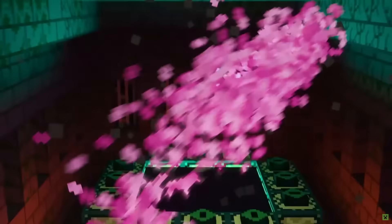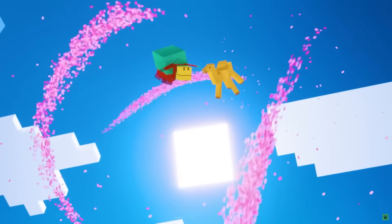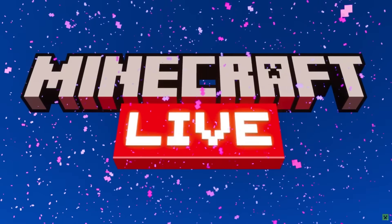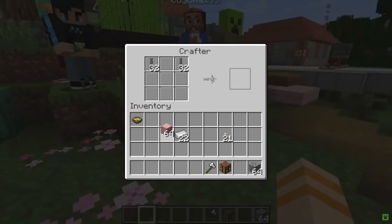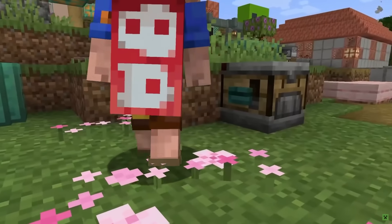Minecraft Live just wrapped up so now we know what will be in Minecraft 1.21. I'm going to cover everything in detail, but the quick summary is that Minecraft 1.21 will include a new block called the crafter, which can automate crafting.